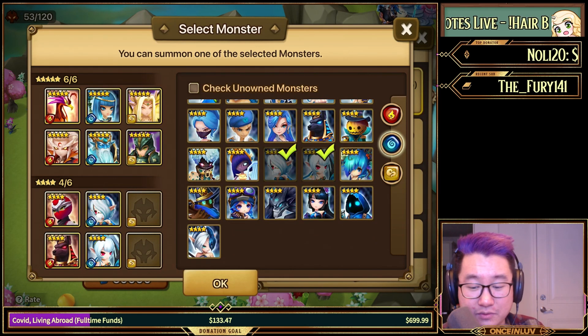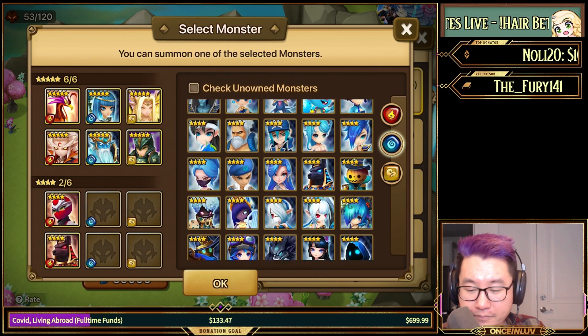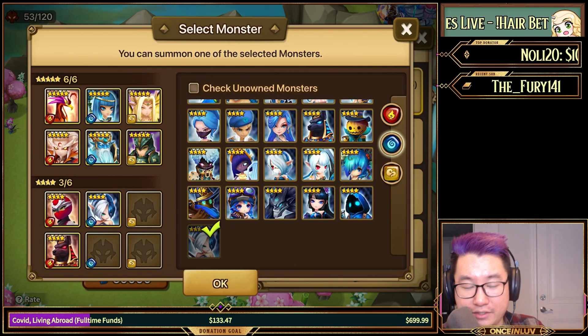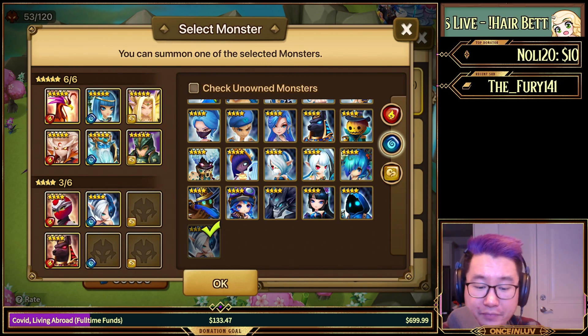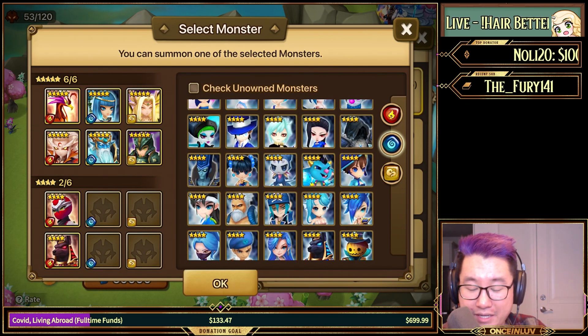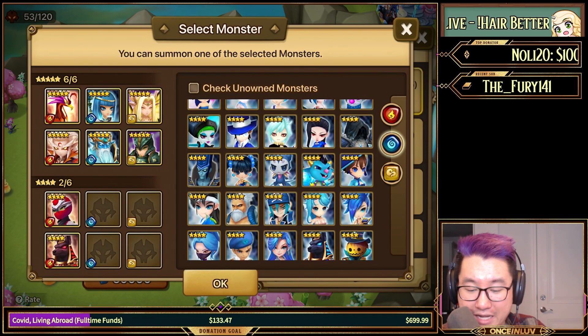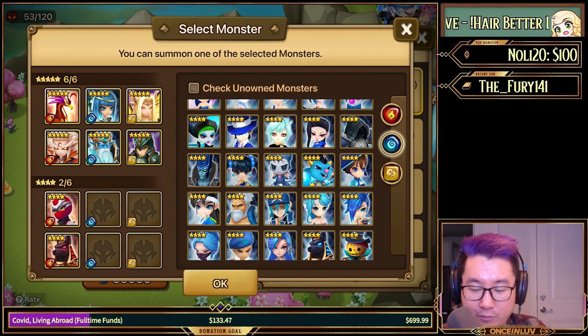Water twins are absolutely incredible still — I use them in my Elunia team for speed teams. This is a pretty good option if you don't have a water Chunli and you're looking for better teams for rift dungeons, since her skill three mechanics are very good for rift dungeons. Acre's okay, Miang's okay, Galleon's always a nice pickup, Orion's okay for PvE.